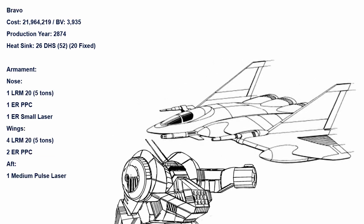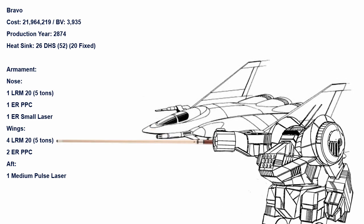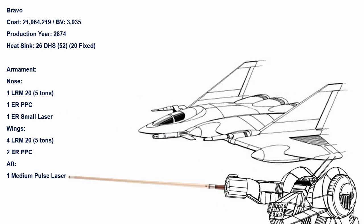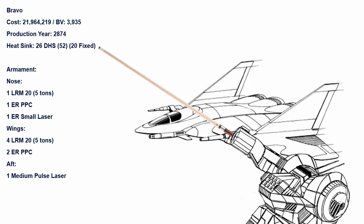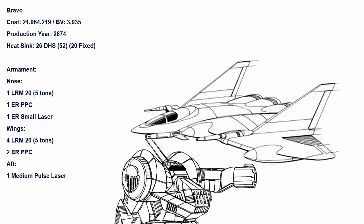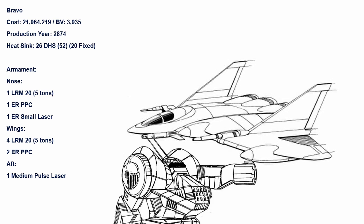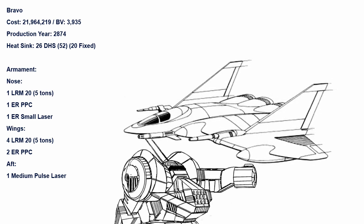Bravo is the missile support config, packing five LRM-20s — one in the nose and the rest in the wings — along with three ER PPCs in each forward section, one Medium Pulse at the aft to fend off interceptors, and six more heat sinks to vent the heat. Macross Missile Massacre does not even begin to describe this. Sadly, those launchers will only last for six turns, then it's back to just an ER PPC barrage which, with three of them, is still extremely terrifying.